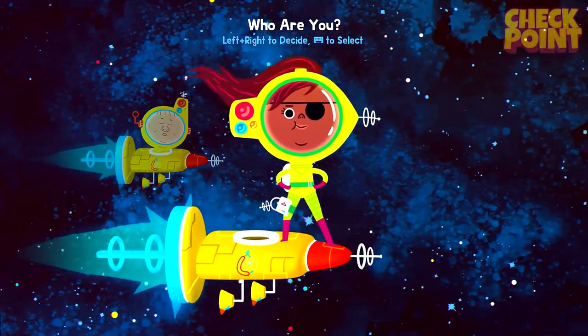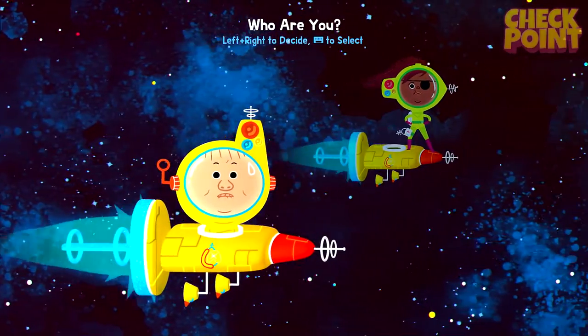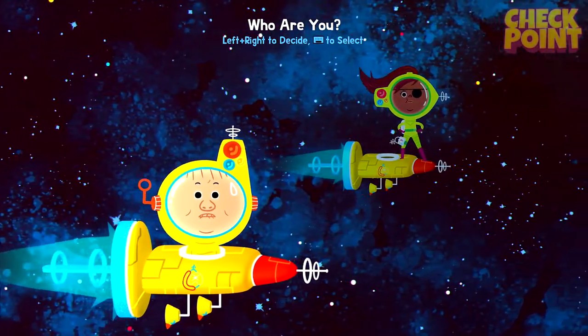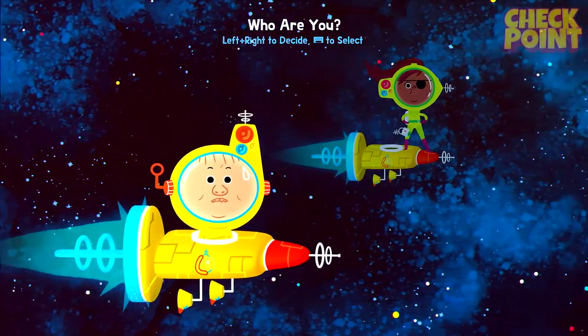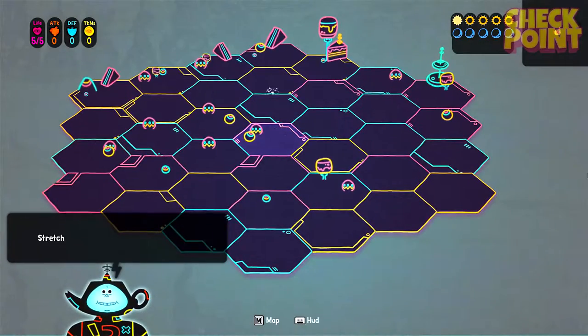Oh, I get to decide who I am. Left and right to decide, and the space bar to select. So I get to choose out of these two. I guess I'll go with this thing — he kind of looks like a baby. Why not? We'll go with the little baby. Probably a grown man.